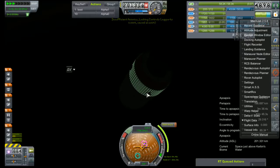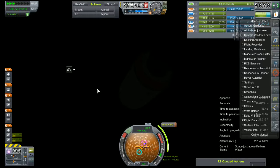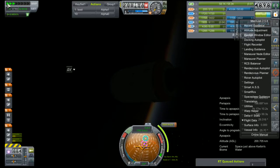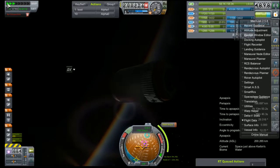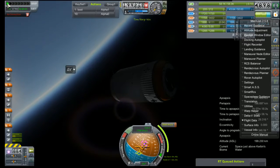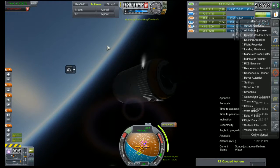We did manage to make orbit and we have a node plotted that puts us on an intercept with Venus. We are just waiting for daylight and these 22 minutes or so to burn off so that we can start our burn. No connection — of course not. Why would we have a connection?